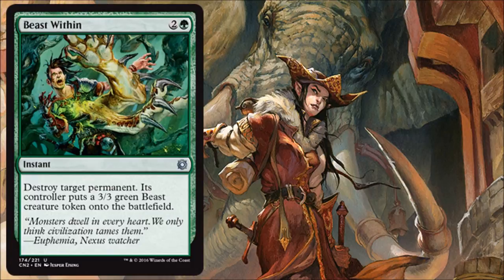Now let's move on to reprints. Green has got some heavy hitters. Beast Within is an uncommon, and I really like the art they chose. This is maybe one of the best green removal spells ever printed — it destroys target permanent and the opponent gets a 3/3 creature. You can use it on a planeswalker, a problematic artifact, a big creature, or even your own extra land. It's so versatile. Hopefully this reprint will bring the price down a little.